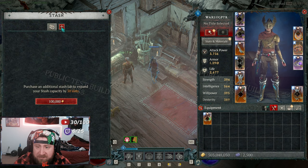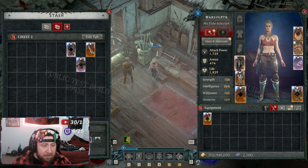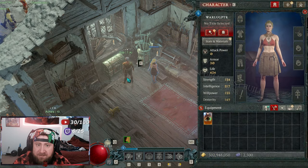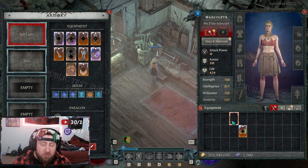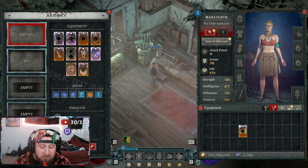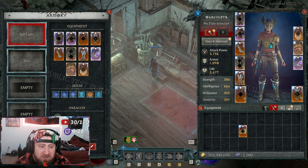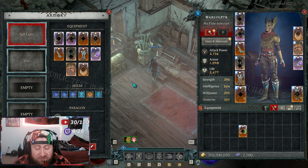One more thing I want to test: I'm going to pull all my gear off and see if it gets pulled from the stash tab when loading. This is very important — it's something Diablo 3 does very well. It'll pull gear from your inventory and also from your stash. Let's reload this and see — bang, boom! That is awesome. That makes having one sorceress instead of five very efficient and fun.